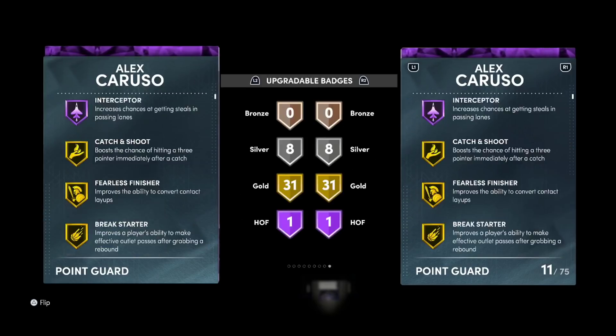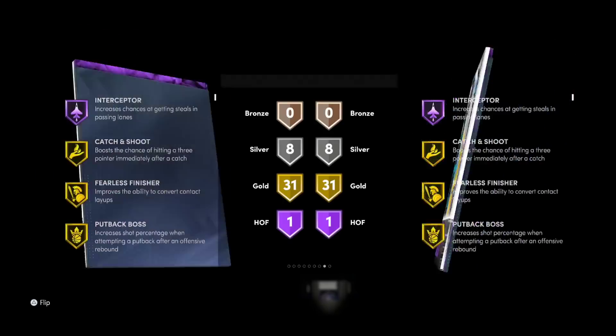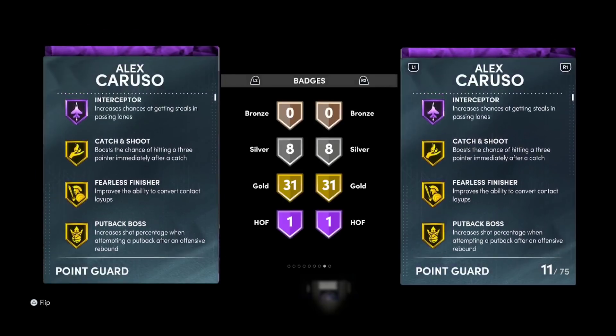But Hall of Fame Interceptor, lads — the best badge in the game. I'm telling you this right now, it doesn't matter what gen you are on, it is the best Hall of Fame badge in the game. Range Extender or Limitless Spot Up is really good — the gap between gold and Hall of Fame Limitless Spot Up is huge. But the gap between gold and Hall of Fame Interceptor is crazy. There's a reason why people are so high on Hall of Fame Interceptor players.